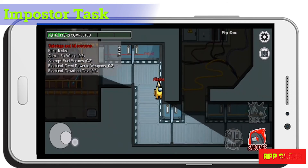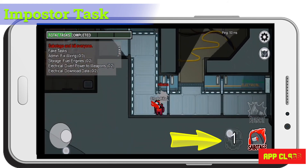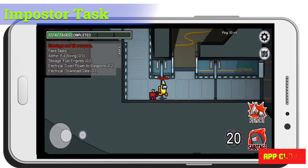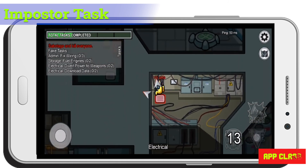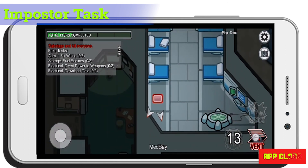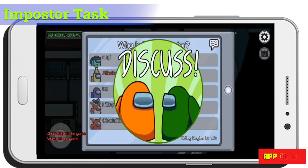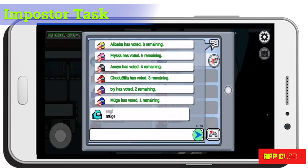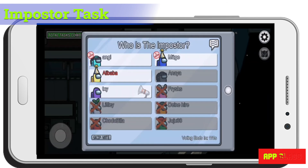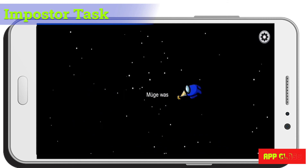In this example, the crewmates managed to fix the problem and the alarm was stopped. In another example, you see the imposter kill a crewmate by clicking the Kill button and then go through vents to another room. When crewmates find the dead body and report it, the voting session starts. Although one crewmate tries to identify the imposter, others don't believe it and vote for the wrong person — so the imposter goes undetected.